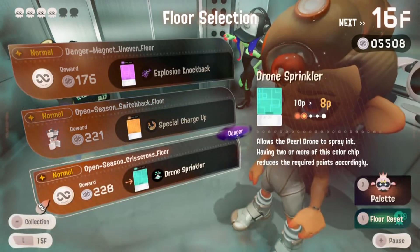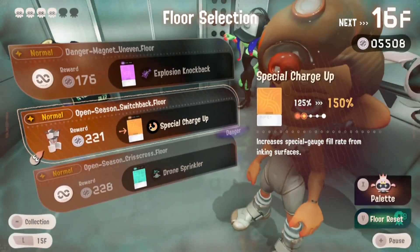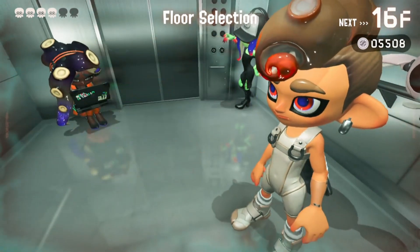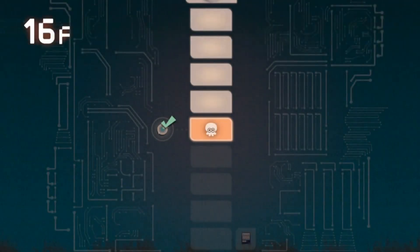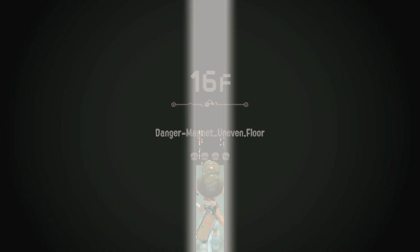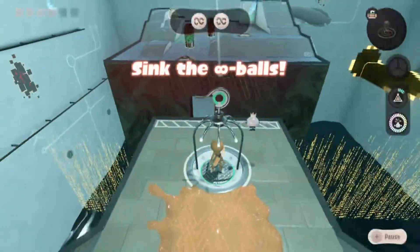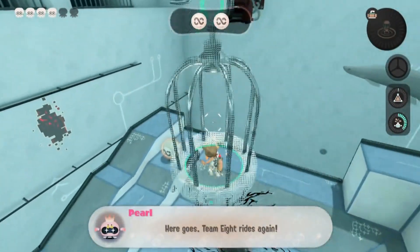I still want to keep getting more special charge up but let's get the explosion — not bad, I do want to get that color chip. It's a good thing we can actually do the explosion on each enemy with the gelatins. We're only allowed to sink only two of the eight balls — doesn't seem that hard.